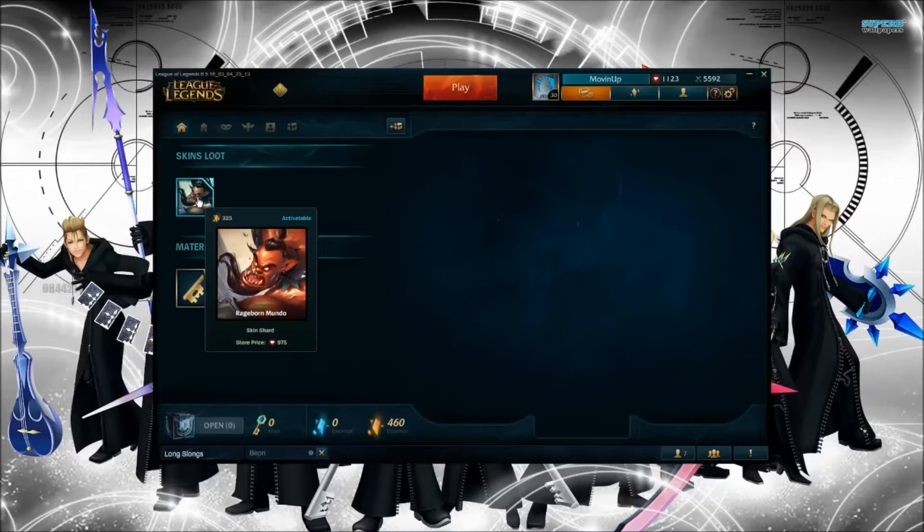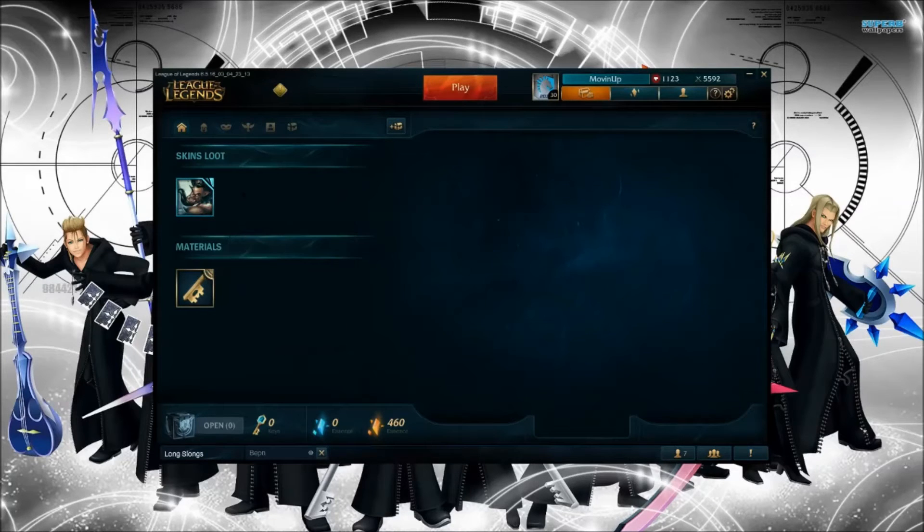So you go into your Loot and Crafting inventory. I've already got a skin shard — the skin shard allows you to upgrade it into the permanent skin using your orange essence. Orange essence can come from opening crates. I'm gonna do a five-crate opening and that gives you essence along with keys. The shards can be champions, skins, summoner icons, and your materials tab has all your different stuff.